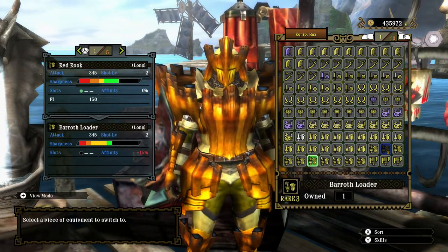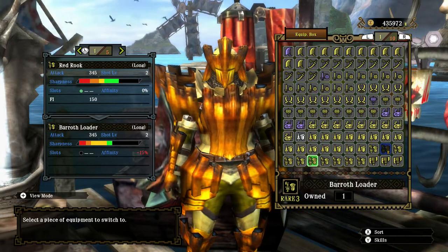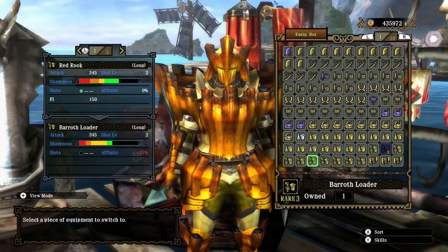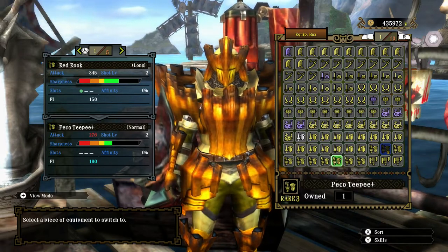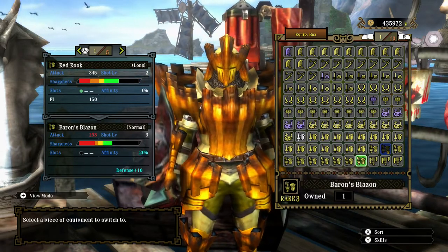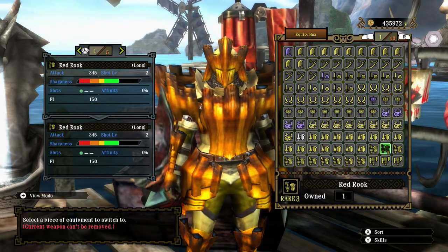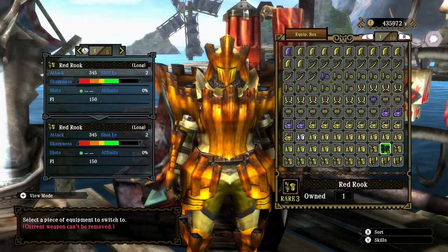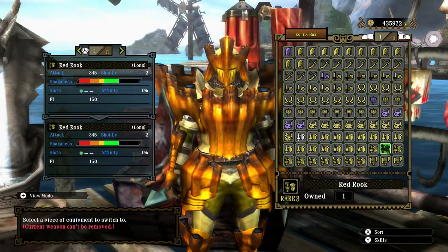345 raw, and the rest are pretty much the same. The Barrel Loath is the only one that comes equal to it, although it has negative affinity. Pretty much the most powerful Gan Lance you can have. Long shot, shelling level 2, comes with a slot and a lot of sharpness, so it's a really powerful weapon.